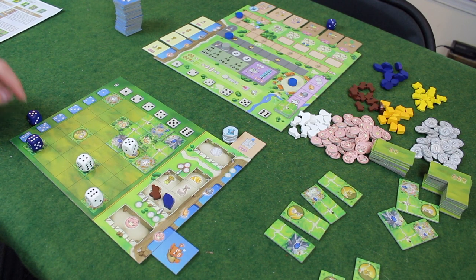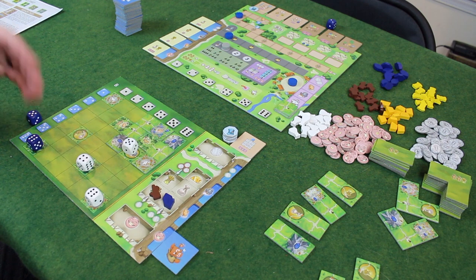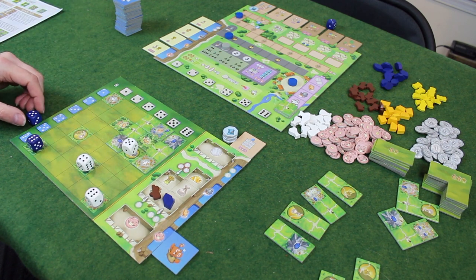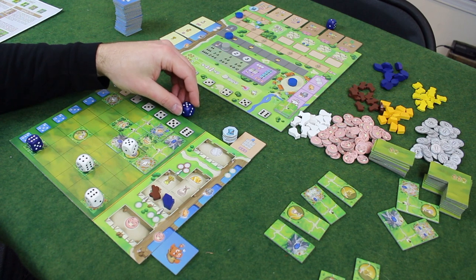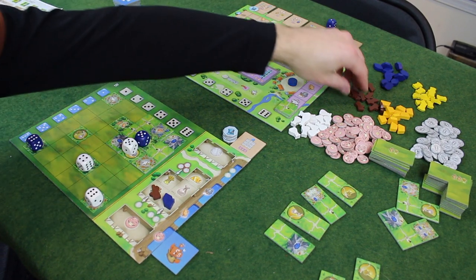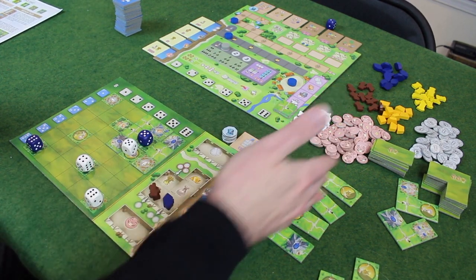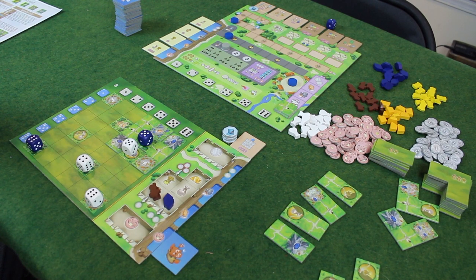This five would be useless to me normally because there are no open spots on this row. But because of my ability, I can use it as a column. Now I get a religion and a wood going down this way. I now have the option to get another tile if I want to, but I think I'm going to hold off.